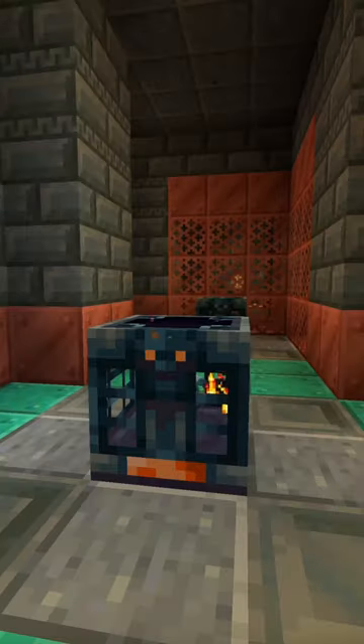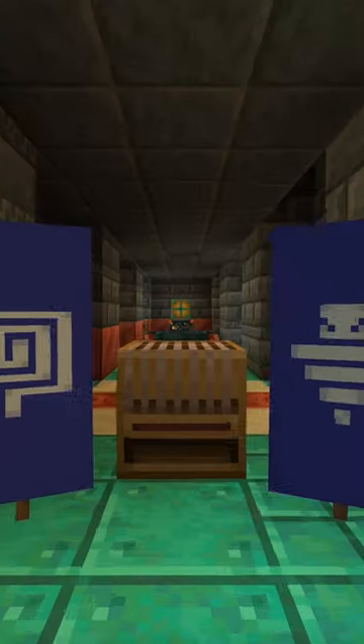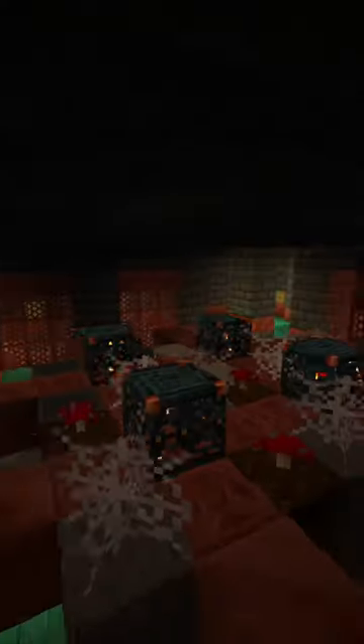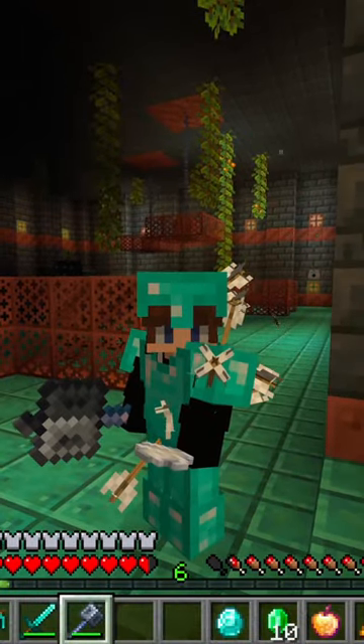Vaults can now eject wind charges, the heavy core — which only has a 2.2% chance of ejecting — flow and bolt smithing templates, and two new banner patterns: flow and guster. They also added new rooms to the trial chambers. Look how many spawners and vaults this one has. I'm super excited to get a mace, and I hope unique enchantments are added for it next week.